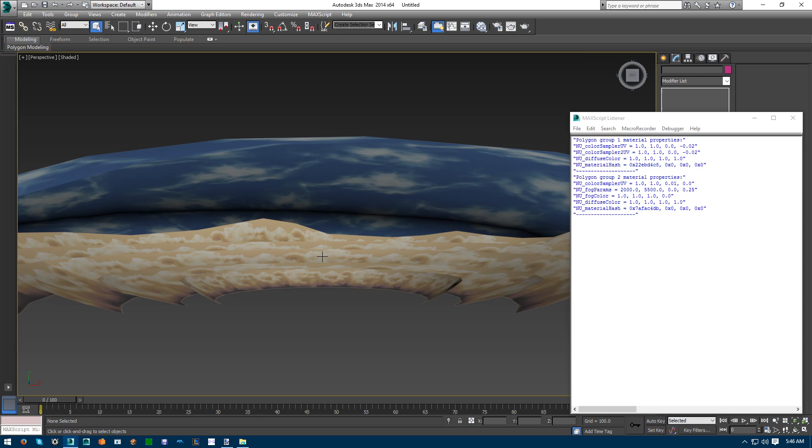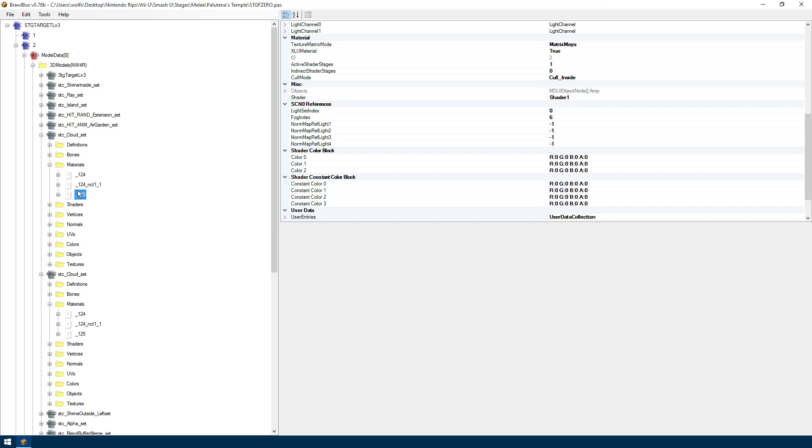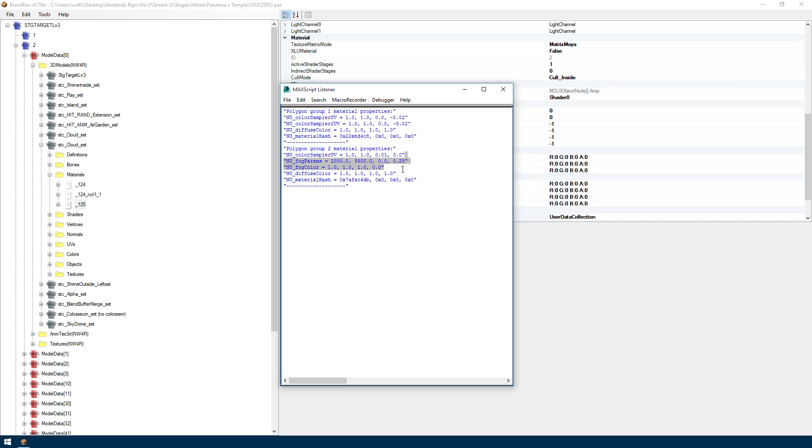Now let's do these materials. The diffuse is all solid, solid light — let's do it. I just enjoy having music going when I'm doing this. I've already had the fogs with fog data already set up, which is pretty much this.